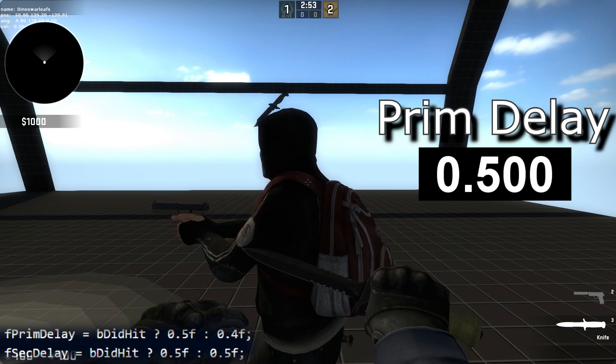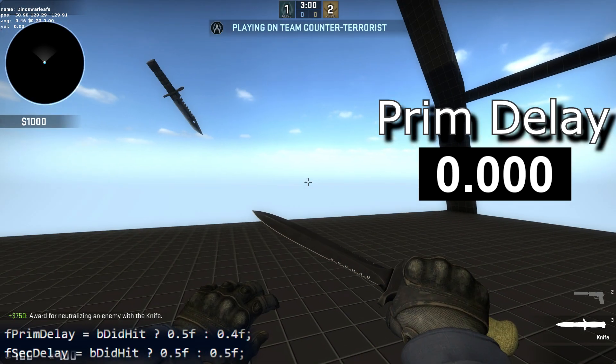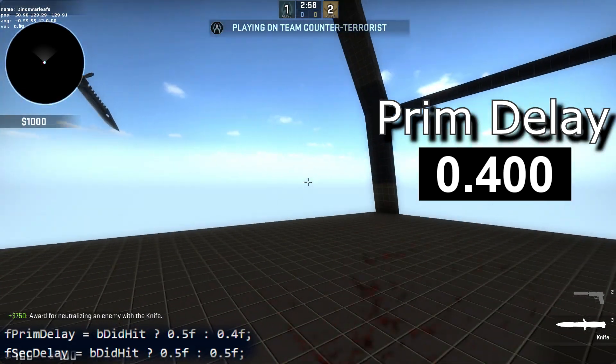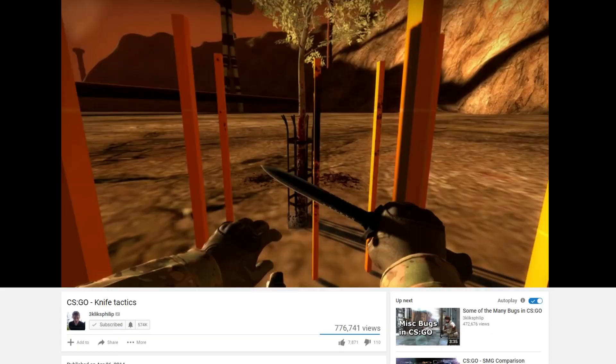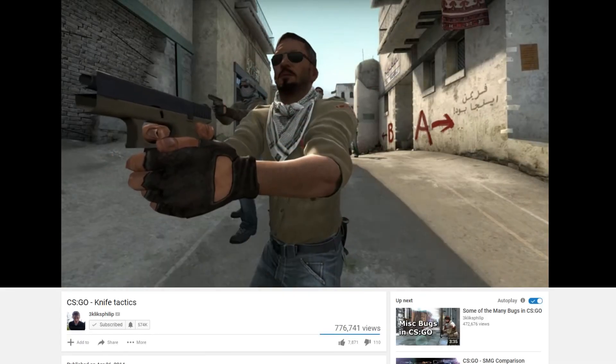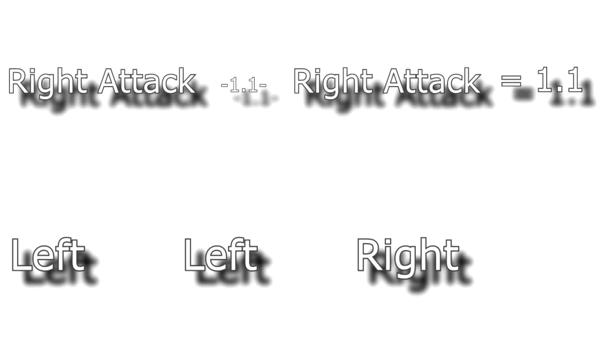If you left attack and hit your opponent, both your next left and right click will have a 0.5 second delay. What's strange is if you left click and miss, the delay is only 0.4 for the next attack if you left click, but 0.5 if your next attack is a right click. Something pretty important that's kind of already been established in the community: the double right technique will take a total of 1.1 seconds, but the left-left-right technique will only take 1 second.